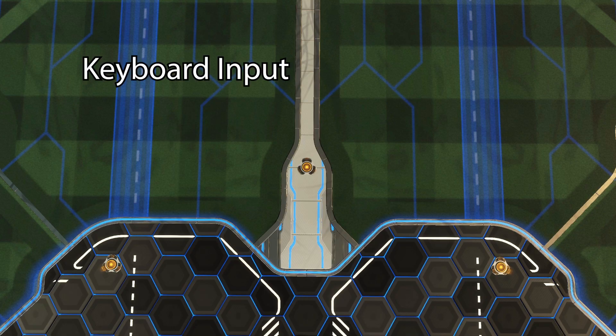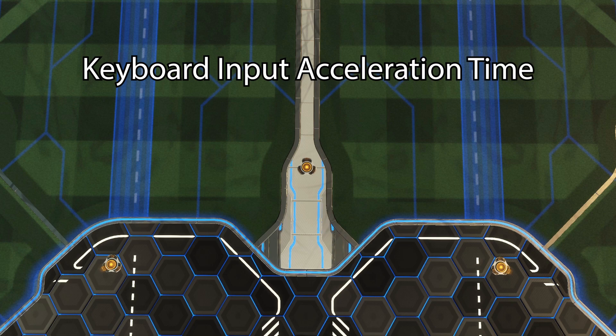Then we have keyboard input acceleration time. This variable control attempts to turn your keyboard inputs into controller inputs by making them gradual. To visualize this, imagine holding a controller and slowly pressing down the triggers instead of slamming them down. Here's a good demonstration of how it works, and why I recommend leaving it at zero.